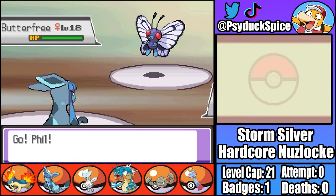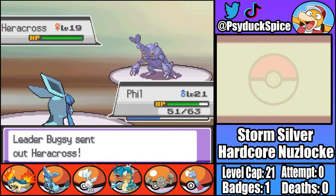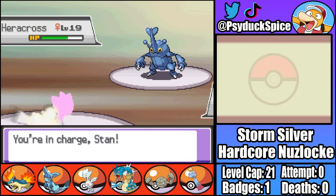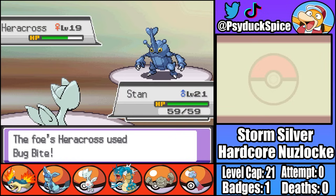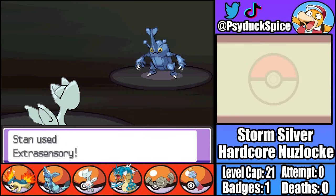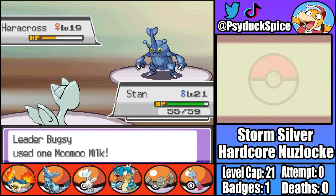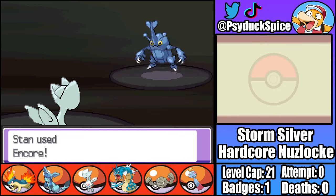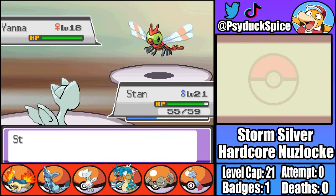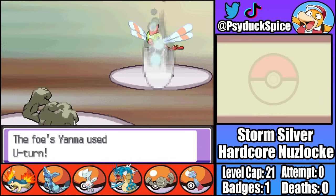Bugsy starts with Butterfree, and I start with Phil. Butterfree outspeeds and lands a weak U-turn, meaning Icy Wind goes into Heracross instead. Icy Wind isn't doing enough to two-shot, so I'm forced to switch into Stan, who takes a weak Bug Bite on the switch. I'm able to get off a strong Extrasensory that nearly KOs, while Heracross goes through a useless Counter. I can now Encore the Heracross into Counter as Bugsy heals, and then safely KO with two more attacks.